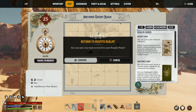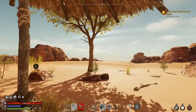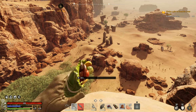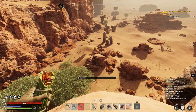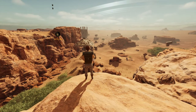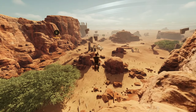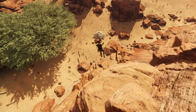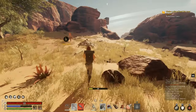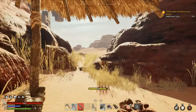Remember you can always choose in your map to return to respite and it'll always put you exactly back on your home realm respite, unless you've crafted a fairy ring that lets you respawn at it for boss fights. There's no teleporting or fast travel on any of these maps because they're large, but they are doable to get across, and of course you can always use minor cards to help with speed and traversal.